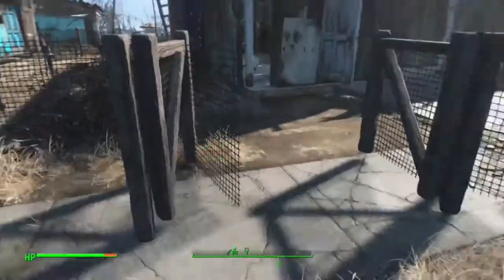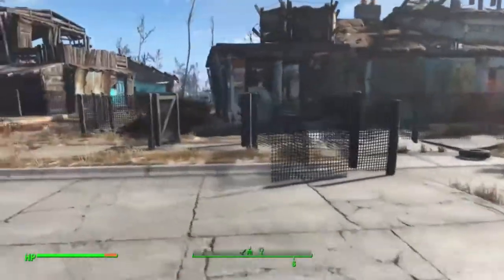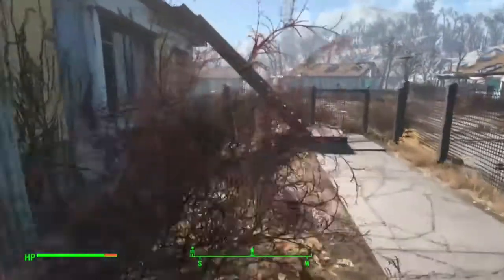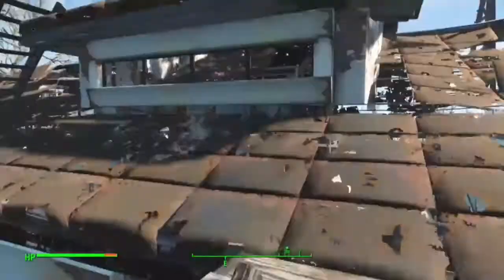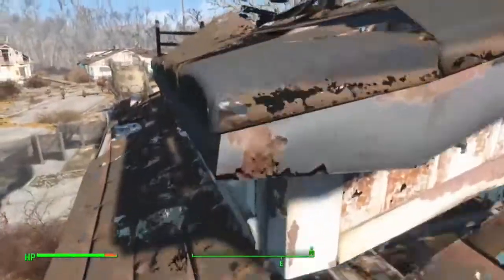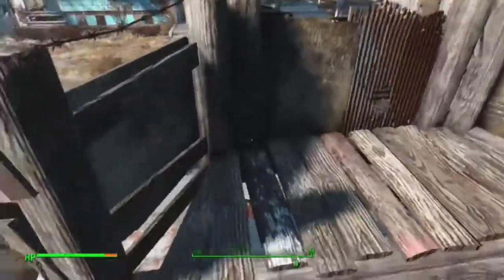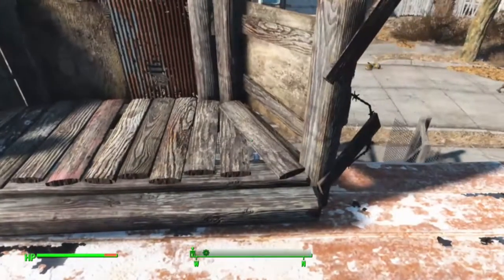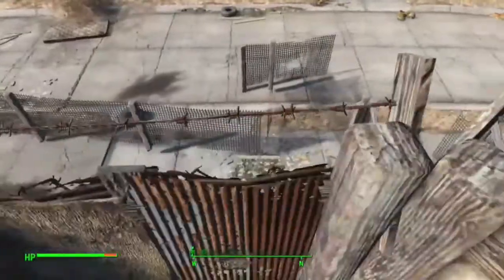Now we're gonna head outside and show you guys the front gate. The front gate just shuts and closes. The gate does not go all the way around, but it goes to that side then to that side, so it's not the biggest gate but it is a pretty decent size base. Over here you got a fort right there to watch the front gate, with a new gun that I got that costs like 200 bottle caps from Diamond City.